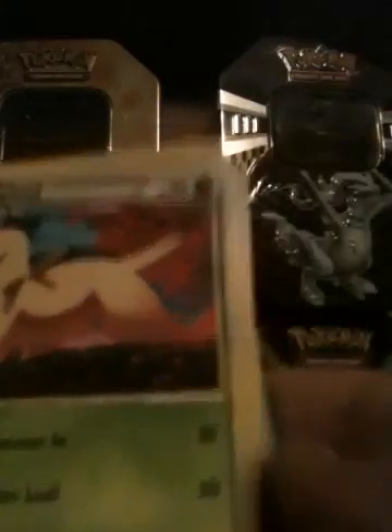By the way, nothing fell back there except for a tin. Gyarados, and I really wanted this, and now I have it, so yeah, that's good. Headdy, Bayleef, Supporter, Flaffy, and Chikorita.